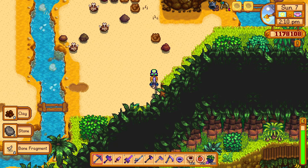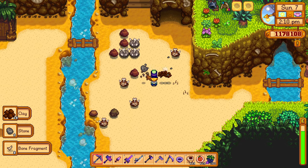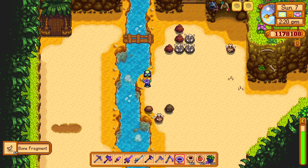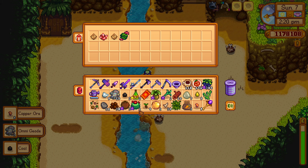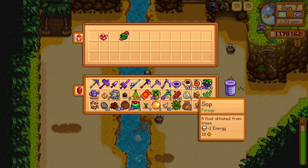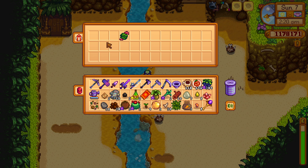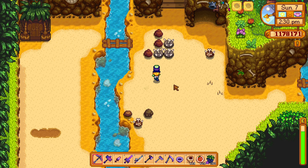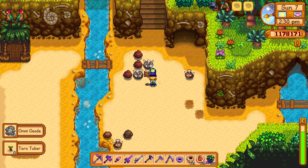If you try to use the panning tool when you have a full inventory, you get to choose what you want to replace. Here I am panning the tool and I get the items, but I have no inventory space, so I can decide what items I want to keep from the panning and what I do not want. That's what happens if your inventory is full.